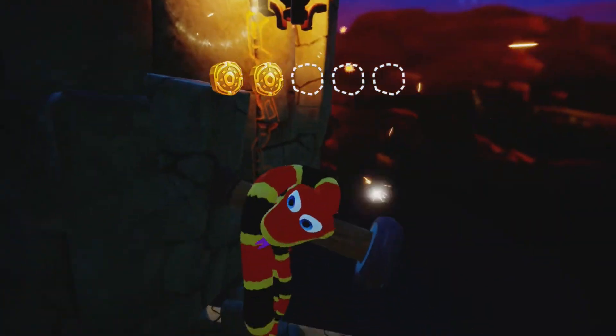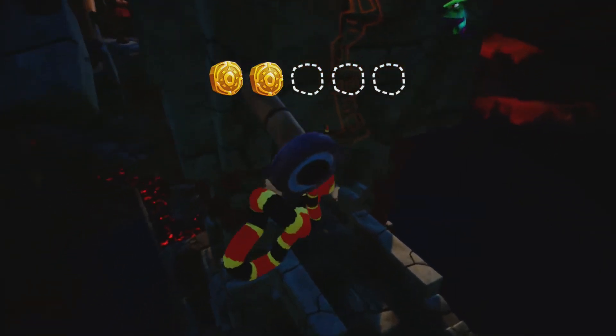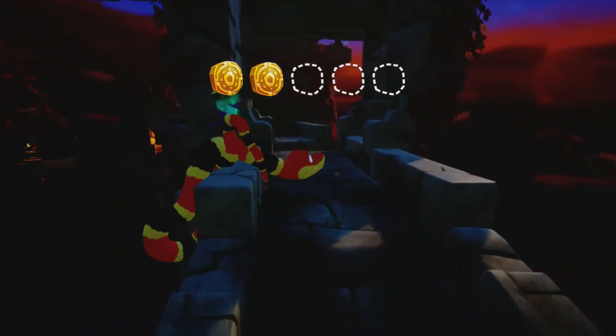So to get the second coin, it's another simple one. When you're on this windmill thing, make sure to get off at this time, go to the right, slither your way to the top, and the coin will be right there.